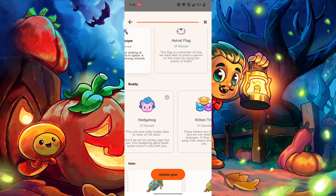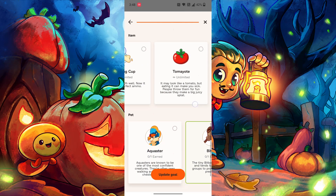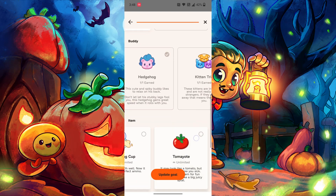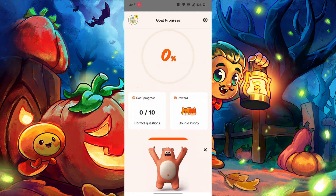It had previously been thought to only be for ultimate members, but it's not. You can get anything. I'm going to go for the double puppy because I don't have that. Then you just press update goal, and there you go. And you don't need membership for this.